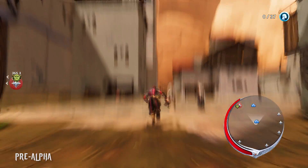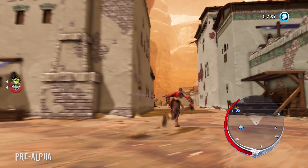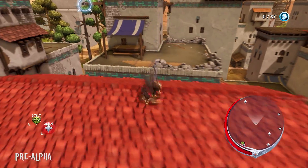The gameplay in Extinction emphasizes high-speed traversal around the environment. In addition to the basic jump and double jump, Avil can also run horizontally along walls, run vertically straight up walls, air dash through the sky, and come floating back down gently.